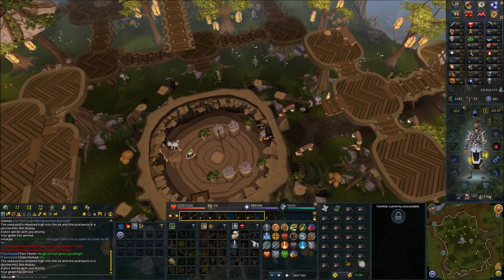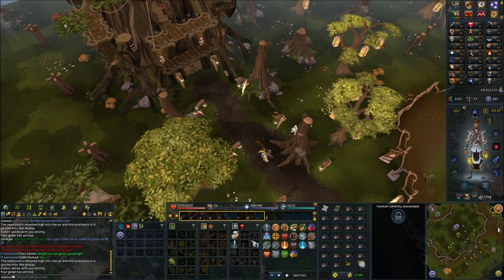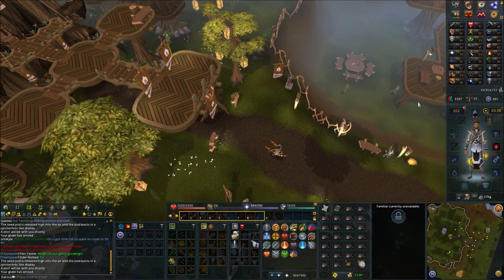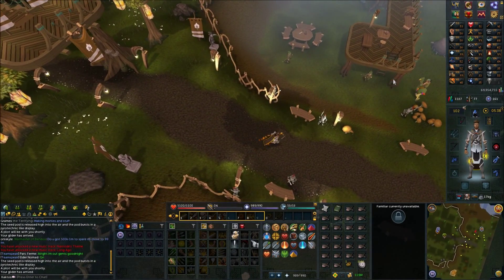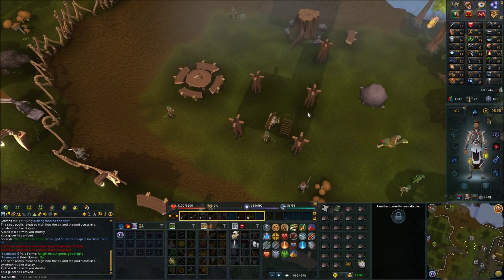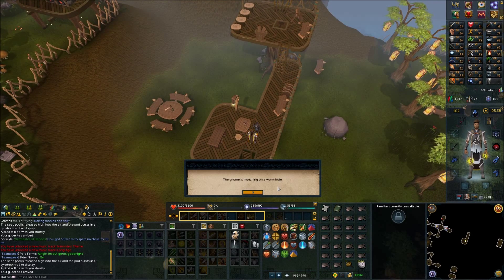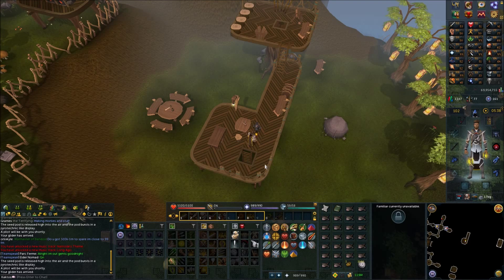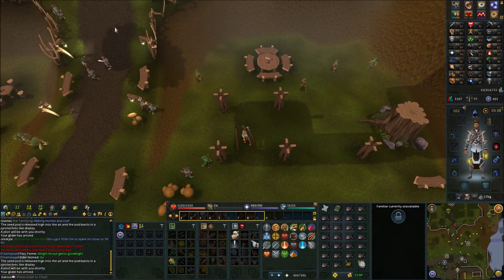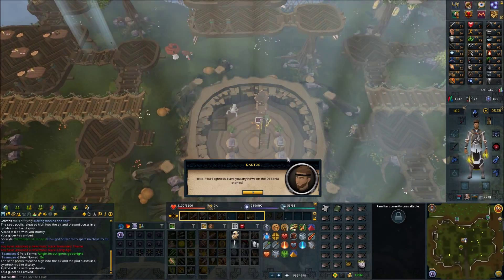Make your way out of the tree now. To the south-east there's a ladder right here — go up it. Speak with Glow. Head back to the King now, inside the first floor of the Grand Tree. Speak with him.